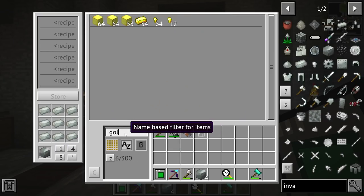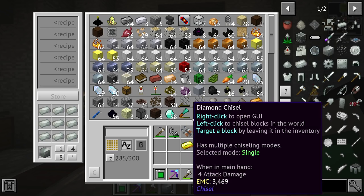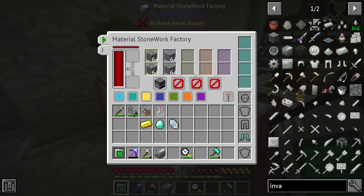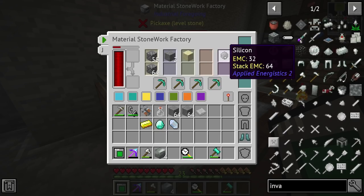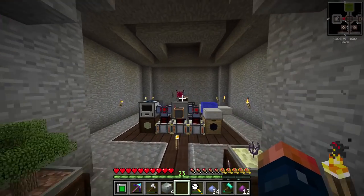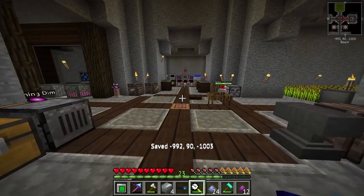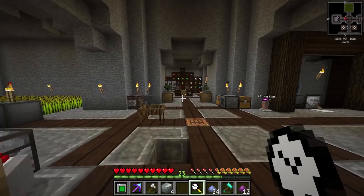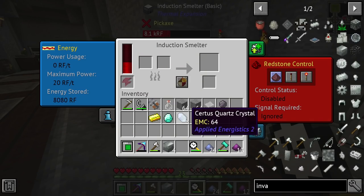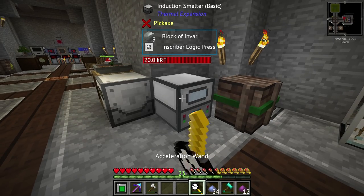We need gold, one diamond, a piece of Certus Quartz — I don't think it has to be charged — and the other piece is just silicon. I need to get this stone converted over into silicon. Inside the Induction Smelter — which has no power at the moment — we'll get this thing power. Let's go ahead and pull out this GPS marker and throw it back in here — that should definitely give it power. And yeah, let's go ahead and make these. By the way, you can use the Acceleration Wand on this and that does speed it up. There's our logic press and the other presses — look how fast that actually is.